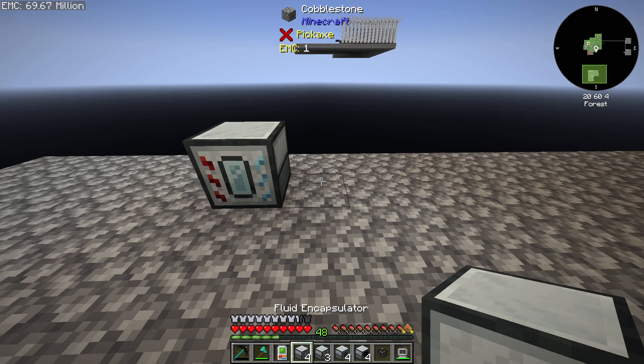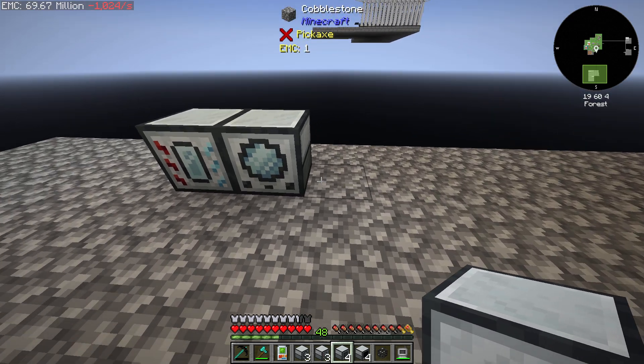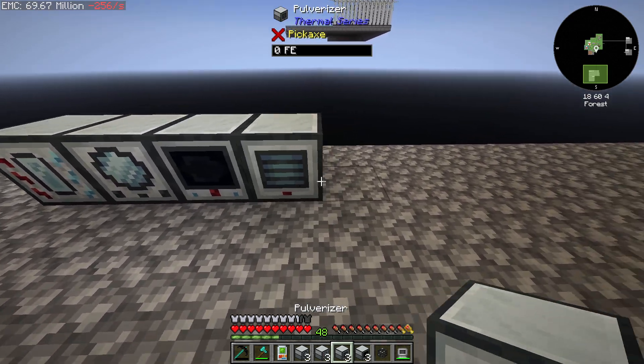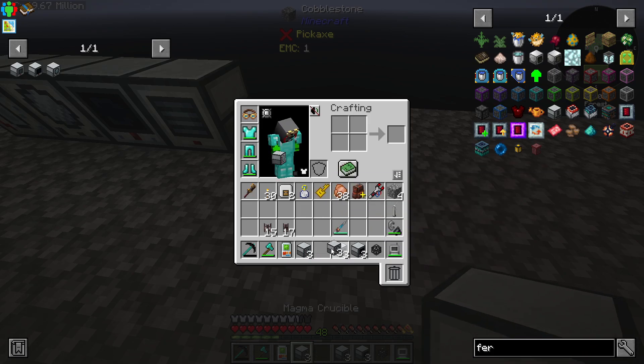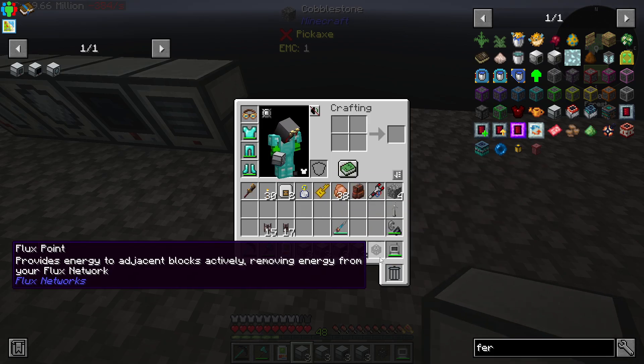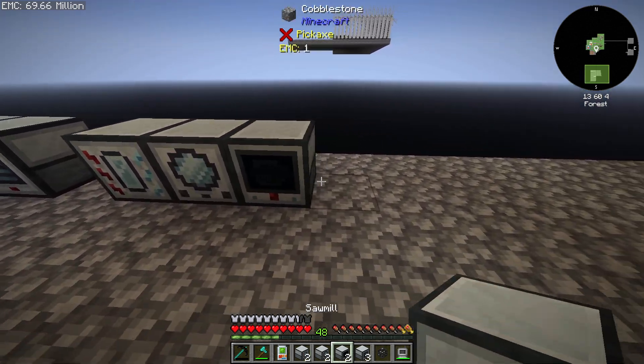So we need a magma crucible into the fluid encapsulator, into the sawmill, into a pulverizer. And we'll do this three or four times here.